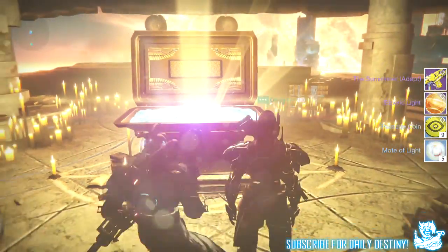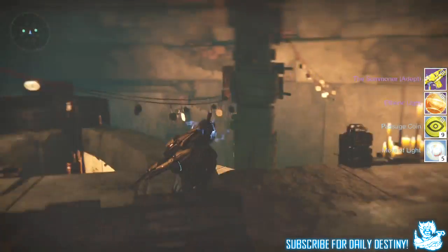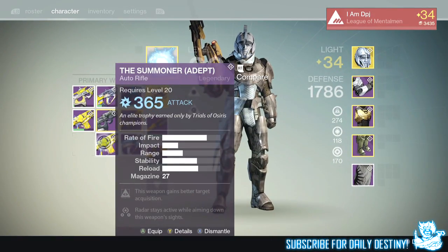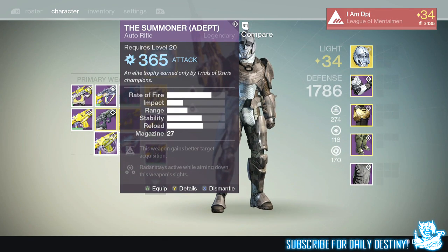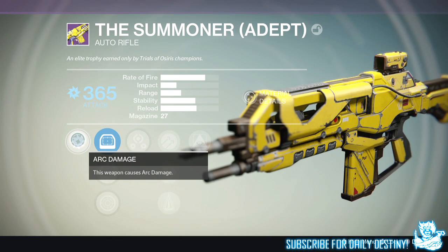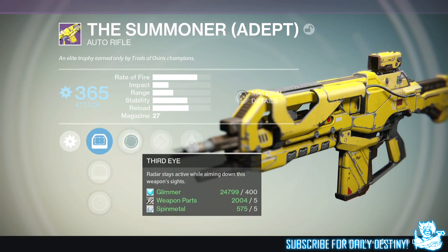Moving on to my titan. From the lighthouse I got the Summoner, which is the auto rifle with arc damage. The only primary auto rifle I own with elemental damage is the Abyss Defiant with solar, so getting the Summoner with arc damage is pretty badass. I wouldn't mind another Summoner next week with void damage either. I also got a Mote of Light, 9 passage coins, and 5 marks of light.